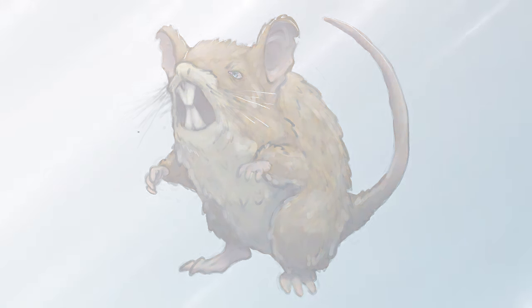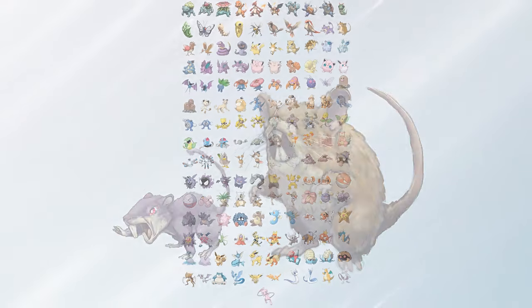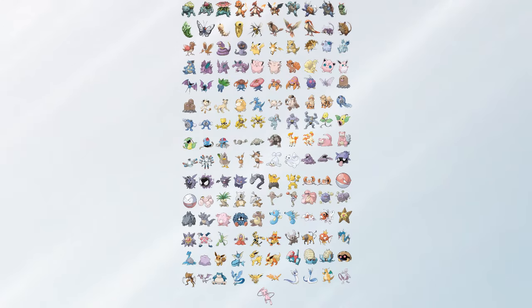So here are my designs for Rattata and Raticate. It was a shorter video this week. These are actually designs I've had done since June. However, they were a big victim of my burnout as I simply did not have the effort to make them into an actual video until now. I'm definitely very happy with how they came out, and I feel like I have a new appreciation for these designs I didn't have before I drew them in my own style. They are, however, still just early root Kanto Mons that are basically just animals — which isn't to say that they're not interesting, but I'm also not saying that.